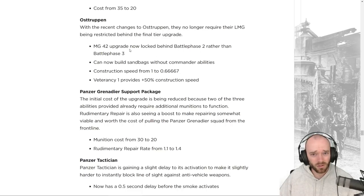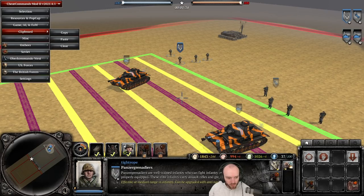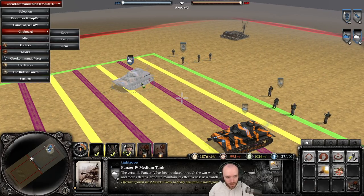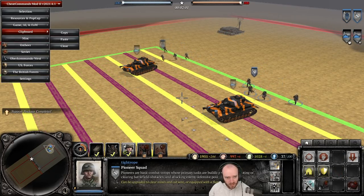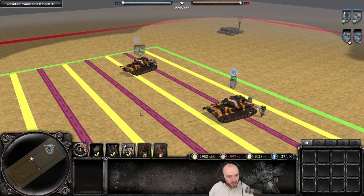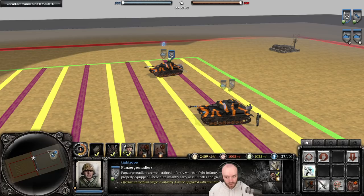The Grenadier support package in the German Infantry commander is having its munitions cost reduced from 30 to 20, and the repair rate going up from 1.1 to 1.4 — a pretty big buff. Running a repair race against an unupgraded pioneer: the pioneers start slightly ahead but the Grenadiers with the support package finish just barely behind, so the package repairs are still ever so slightly slower than pioneers with no sweepers or vet.